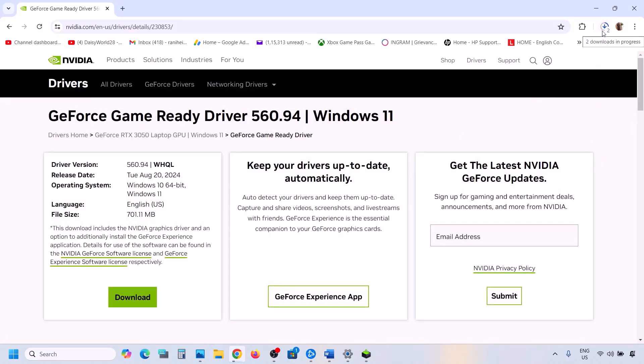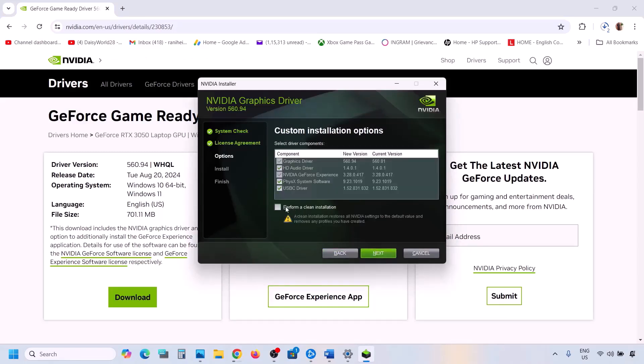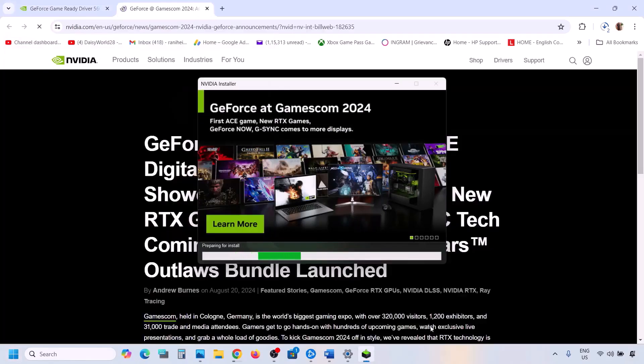Once the download is complete, run the exe file. You will see a screen — click agree and continue, then select the custom option and click next. Put a check on the box which says 'perform a clean installation.' Make sure you check that option, then click next. Once installation is complete, restart your computer and after the system restart launch the game and check.